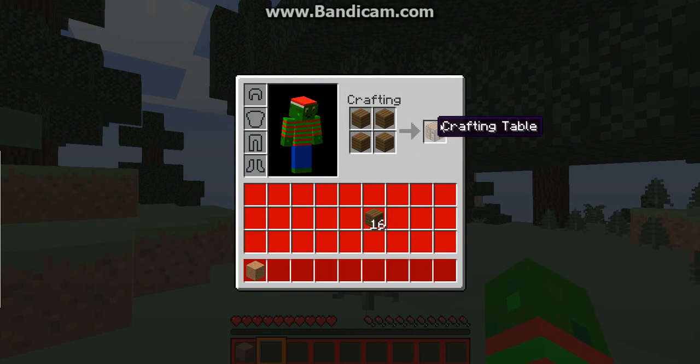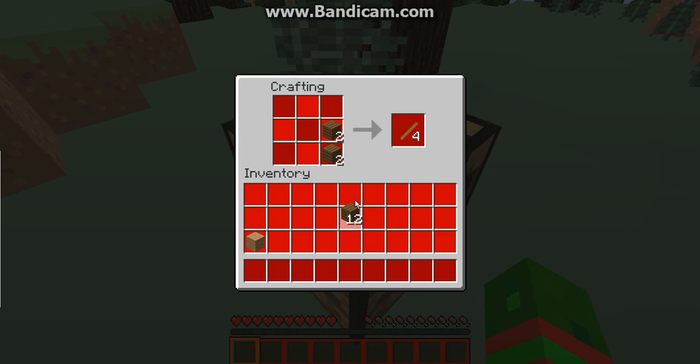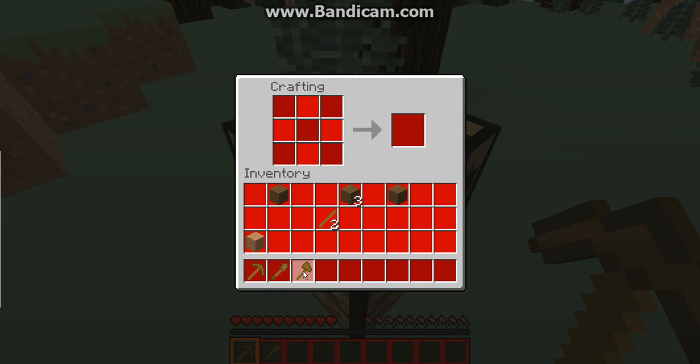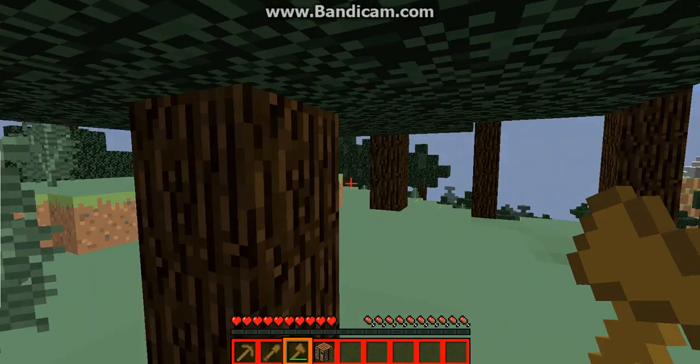I need six planks. I'm going to make a shovel. Actually, I want an axe — last but not least, an axe — because I want to chop down trees quicker. By the way, if you're wondering why I'm using a resource pack, this is my resource pack. I created it. I don't have it on the Minecraft forum because I don't know how to do that yet. You'll get to learn the resource pack as you go along.